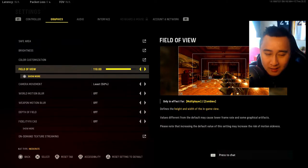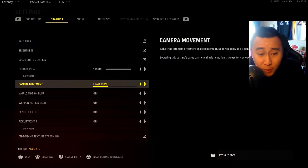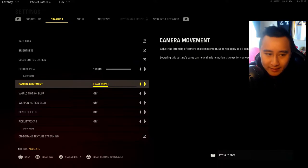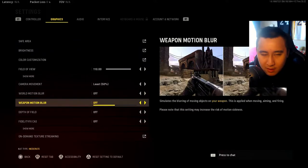My field of view is at 110. You can do whatever you want based on personal preference, but since most public match players are on PC now, I recommend at least 100 and up to match them. 100 to 110 is the sweet spot — you see more on your sides without everything being too zoomed out like at 120. Camera movement should be at 50 or less to minimize screen shake. World motion blur and weapon motion blur should both be off — this is multiplayer and you want every competitive edge, not a dizzy screen.